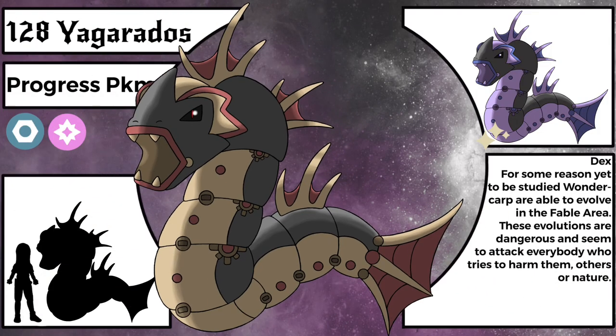Here it is: Yagarados, a steel and fairy type. Originally it was supposed to be a steel and psychic type because, well, it got sentient — but I went with fairy because I need more non-pink or cute fairy Pokemon. Like, I like pink and cute, but not every fairy Pokemon has to be pink and/or cute.